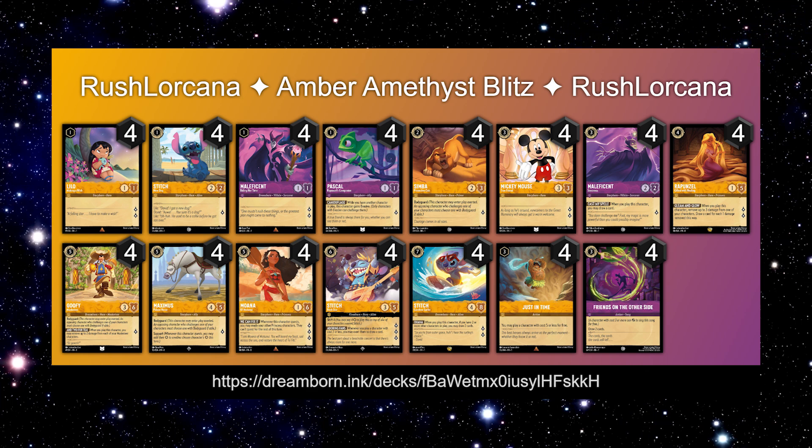Four copies of Just in Time. I debated on three, but you really do want to see this consistently early in the game, and even if you don't get it on both your mulligans, most of the time I've drawn into it by turn three, which makes it really consistent — having that fourth copy allows that to happen. And then four copies of Friends on the Other Side, because using something like a Maleficent ideally allows us to get three cards off that Maleficent the turn after she's played, keeping a healthy hand momentum. The decklist will be in the description down below, as well as a Dreamborn link for the most up-to-date list.